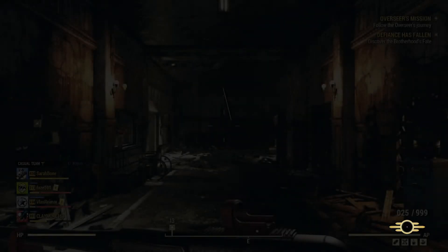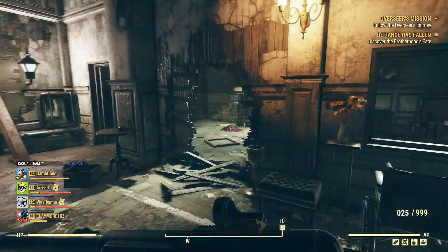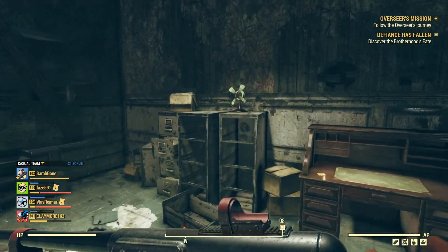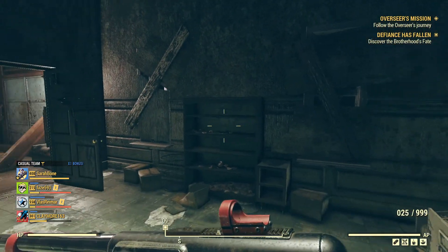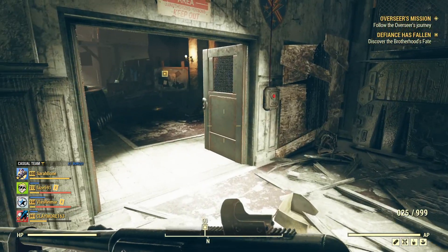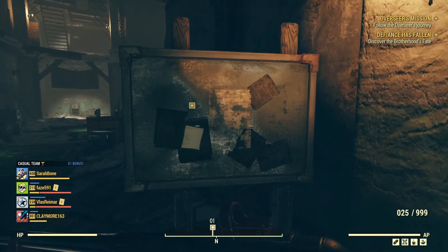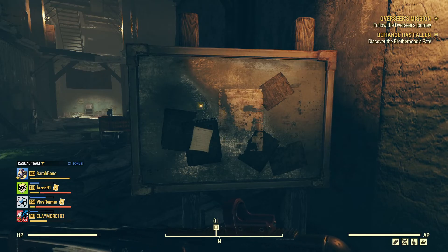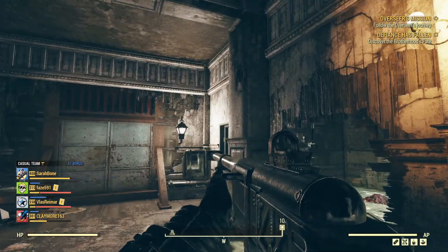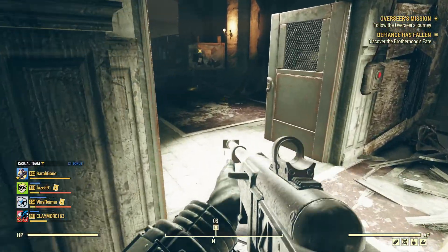I was actually delaying this mission for a pretty long time. I'm nearly level 400 and I never gathered enough motivation to finish it — at least not till now. Our mission says discover the Brotherhood's fate as soon as you enter the building, the mansion. This was an asylum, I suppose.